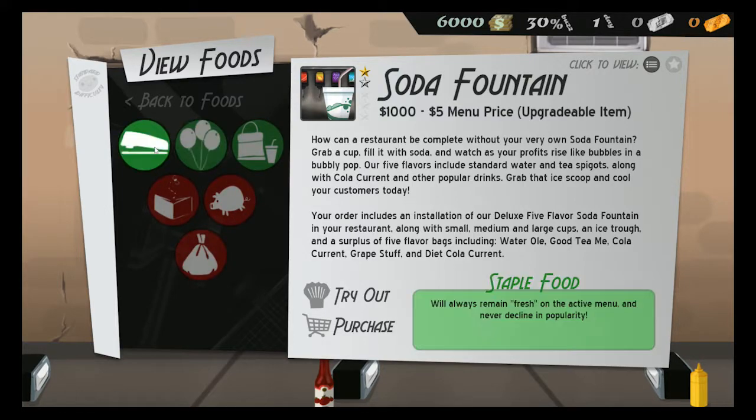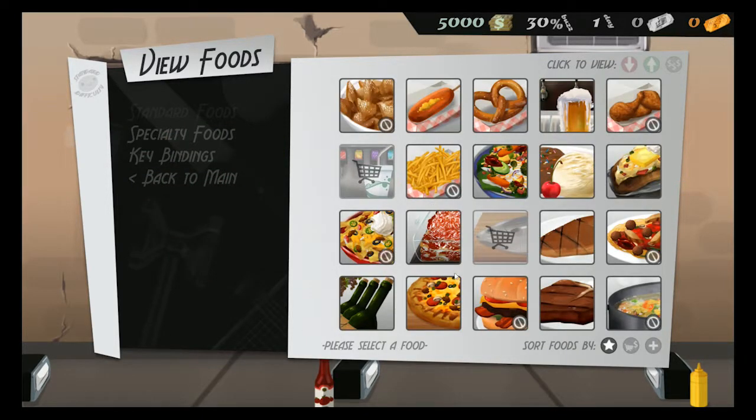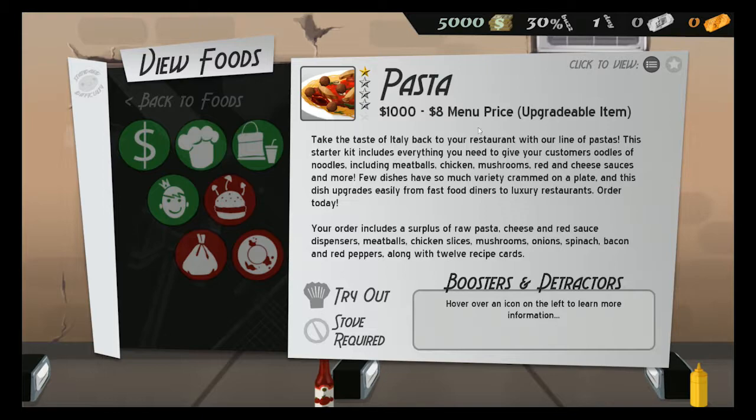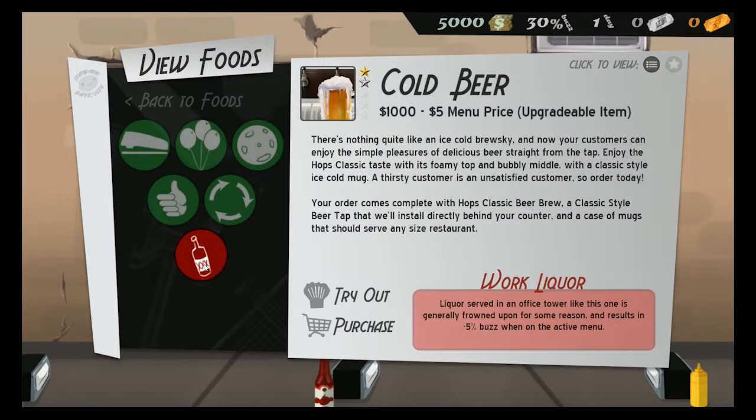What about pizza? I can't get that yet. That's not pizza - well, apparently I'm blind. If it has the little icon it means stove required and we don't have that yet. We do not have a stove. What about alcohol obviously? It's kind of frowned upon. We're serving for a group of people at work. Plus it's kind of frowned upon.